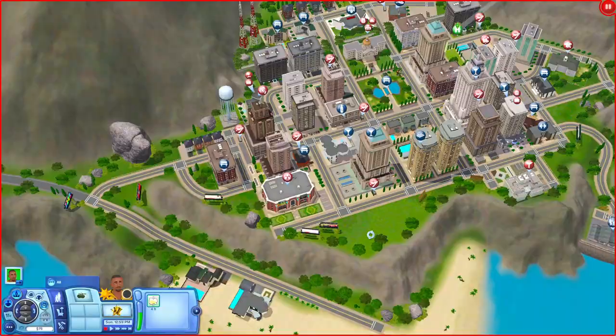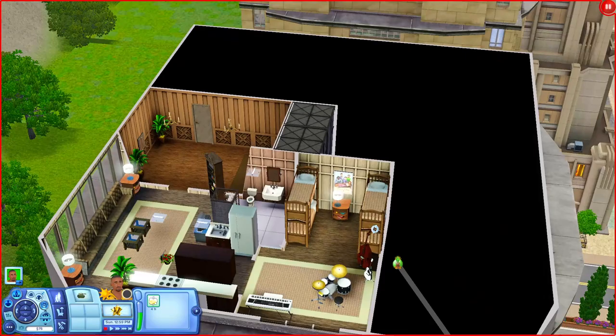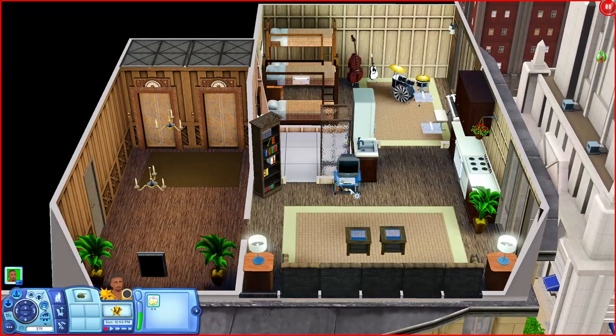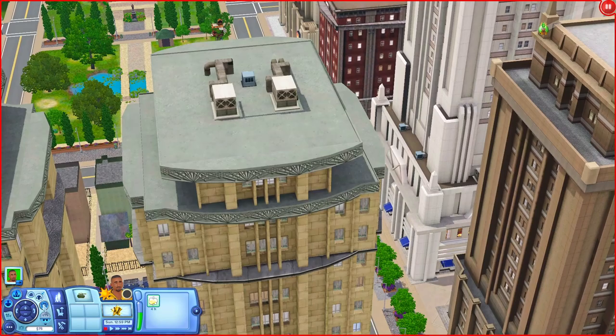One more apartment: downstairs there's a laundry room. Going upstairs you have a kitchen, a living room, a bathroom, and a bedroom with bunk beds so multiple sims can live here. There are also some instruments over in the corner.